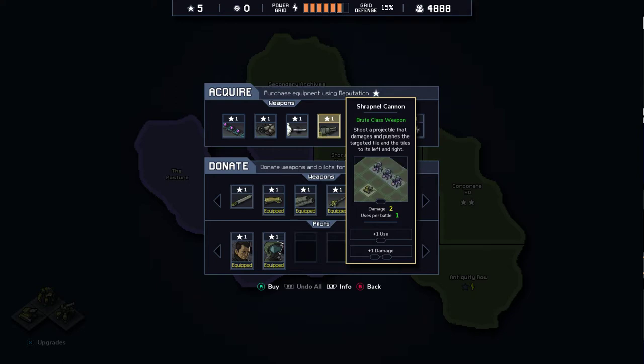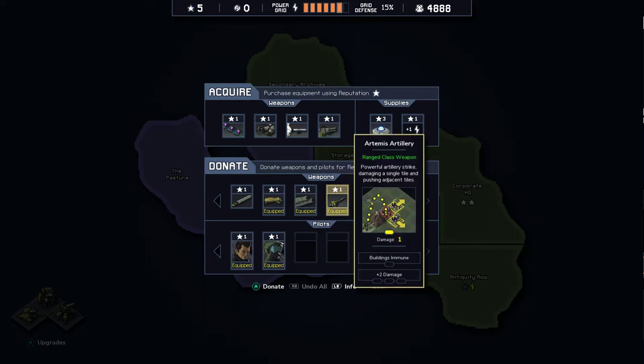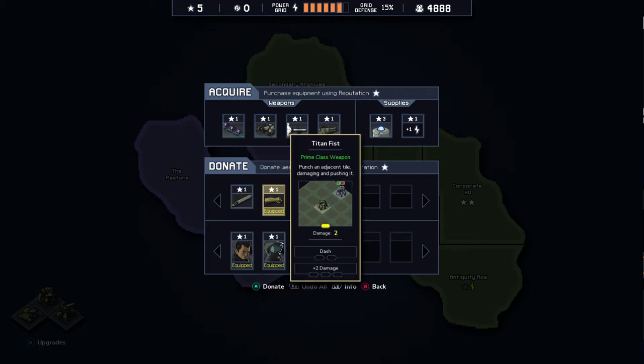And here we got a Brute class weapon — the Shrapnel Cannon. Shoot a projectile that damages and pushes the targeted tile and the tiles to its left and right. Damage 2, uses per battle 1. We can donate weapons and pilots for reputation. Those are our Prime class weapons — and the Titanite Blade is also a Prime class weapon, I didn't even notice that. So we could switch that one out for the Titan Fist.